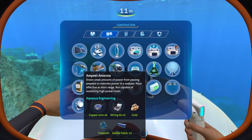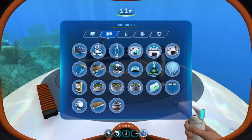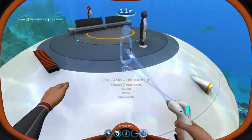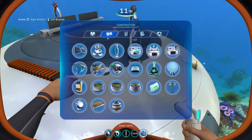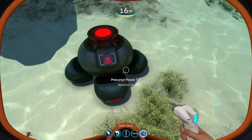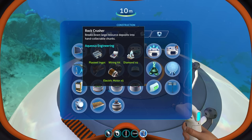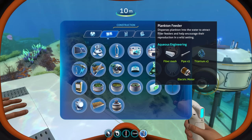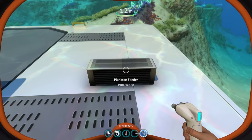There's an ampule antenna that draws power from ampules swimming near your base - especially useful in the Bulb Zone. There's also an auto-farming unit, a scanner camera relay antenna that removes the distance limit on scanner room cameras, a dome light, a precursor power tap that draws from precursor power lines across the crater, a stasis pylon, a rock crusher that presumably breaks down large resource deposits, and a plankton feeder that disperses plankton to attract creatures near your base.